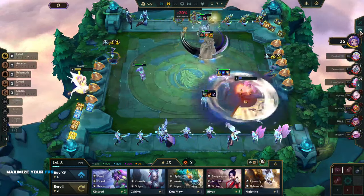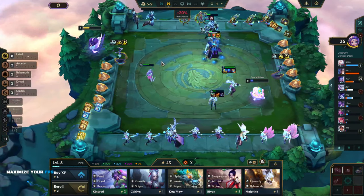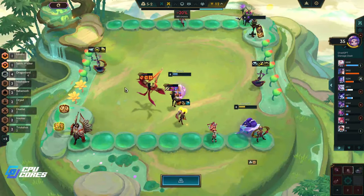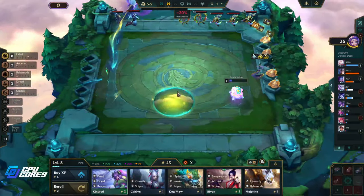How are we doing? Eight people still in the lobby — holy crap. Everybody's under 35 hit points but there's still eight people left. I don't even know what everyone else is running — Dragon Lords, Behemoths, Dragon Lords, Mystics, Heavenlies, Storyweaver, Druids. Okay, fair enough.